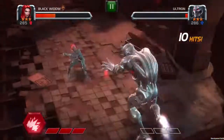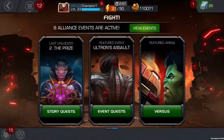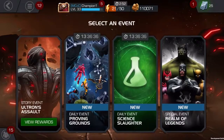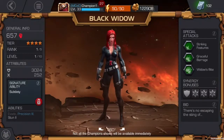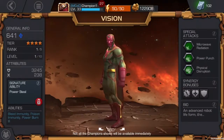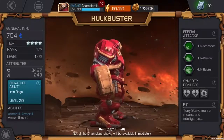3.0 is all about Ultron. He has infected the battle realm to seize the power of the Isosphere. You must help the Collector to rid the contest of this infection by suiting up, battling on your own, or teaming up with your Alliance in exciting new quests and arenas. The Collector has managed to capture several new champions to help you take on Ultron — Black Widow, The Vision, and Hulkbuster — so you can take advantage of their power to help rid the contest of this infection.